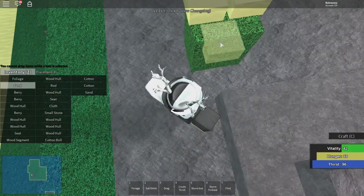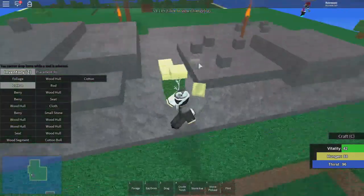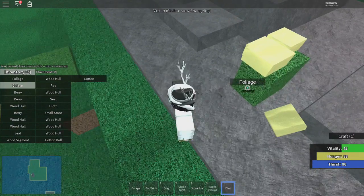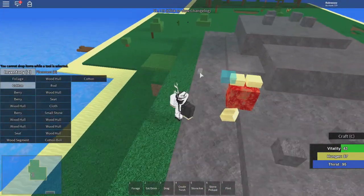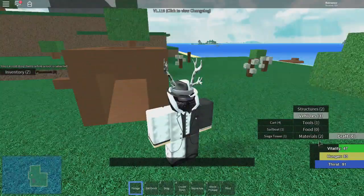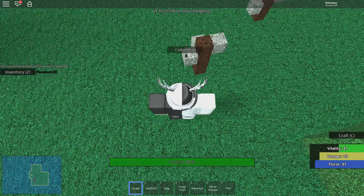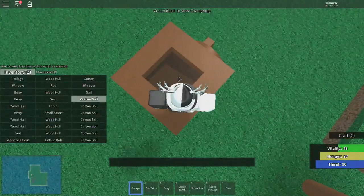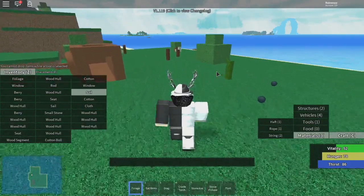Yeah, the pirate ship has windows - isn't that cool guys? We place the sand on the leaf thing and we have our four pieces of sand on the piece of leaf. We're gonna keep trying to light this on fire and it should cook the sand for us. There we go - now we can make a sailboat, but that's not what we need. We need the pirate ship so we're gonna need more of these. It is pretty complicated to actually make ships in this game, I'm not gonna lie, but it's worth it.